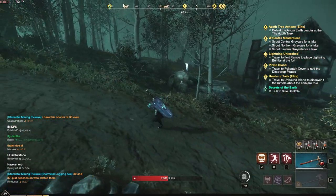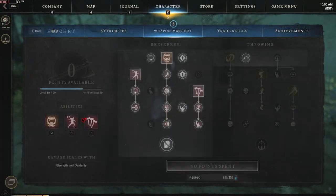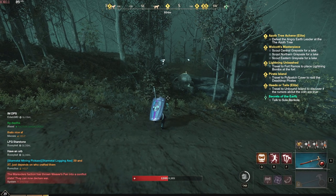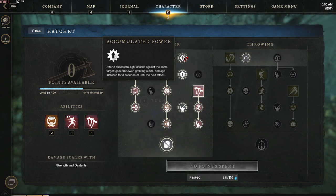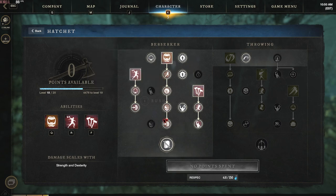It's going to take practice to get it consistently. You can also spec into Accumulated Power — since you're going to be doing light attacks with the animation cancel, it works really well with it. It gives you another 30% damage buff on the fourth attack.